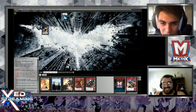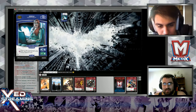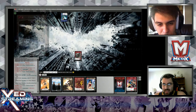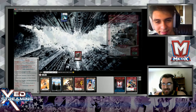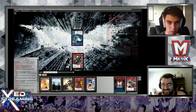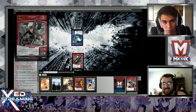Catwoman goes back to hand and Theatricality goes away. Pass turn to you. I will drop turn and then I'm going to play Catwoman again - gain that extra two MP. After that, that'll be the end of my turn. Pass back to you.